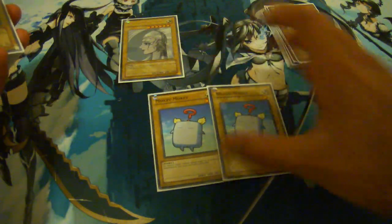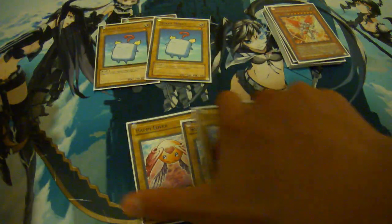1 Six Star. 2 Mokey Mokeys. 3 of the elusive Happy Lovers. 3 Galen Duels — still working on the last one. So I'll explain the strategy later but I'll just go through the deck now.